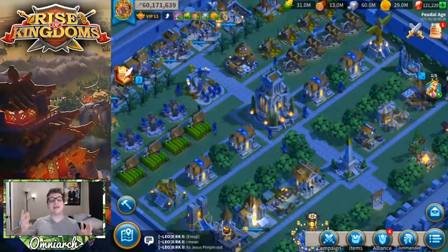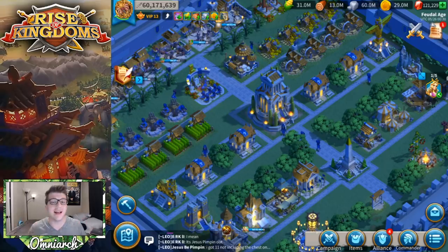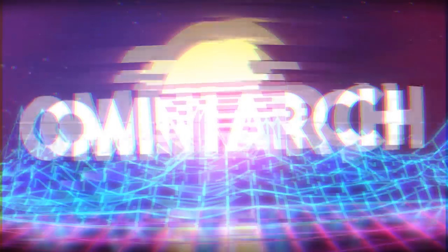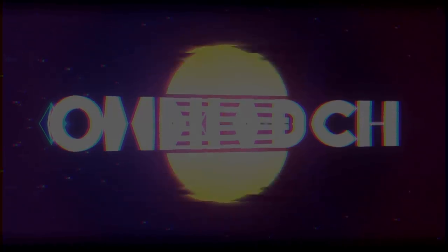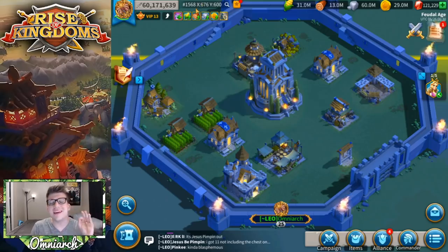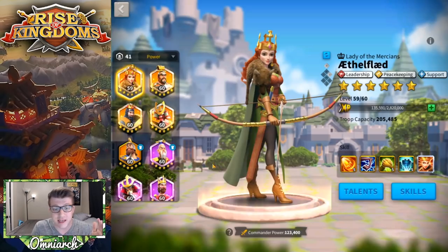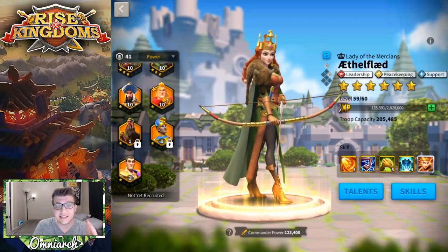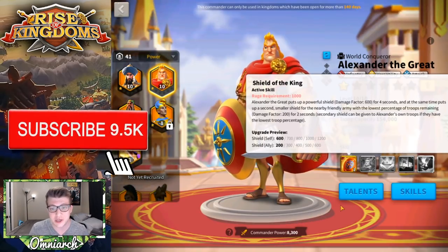What's going on guys, it's Omniarch, and today I'm bringing you a brand new video where I'm going to be spinning the wheel of fortune for Alexander the Great. That's right, everybody — Kingdom 1568 just got Alexander the Great on the wheel of fortune. I actually have Alexander summoned already because I came from an older kingdom — that's how I have him with a single skill point in his first skill.